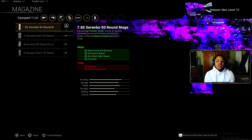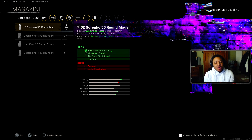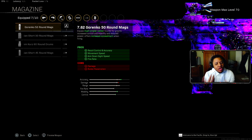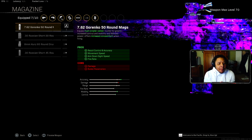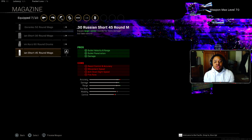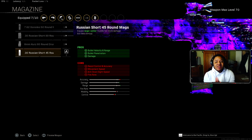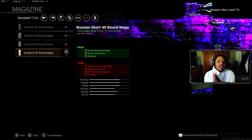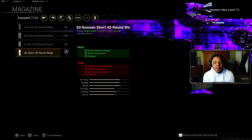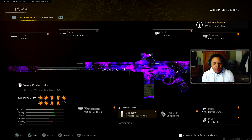For the magazine, before everyone was running the Gorenko 50-round. I tried it but didn't like it — got a lot of hit markers. Now I recommend the 45-round magazine. It does jump a bit but if you can control the recoil and lead your shots, it makes the STG feel brand new and delete enemies fast. You just need to practice that recoil control. The underbarrel is still the Handstop for horizontal and vertical recoil control.